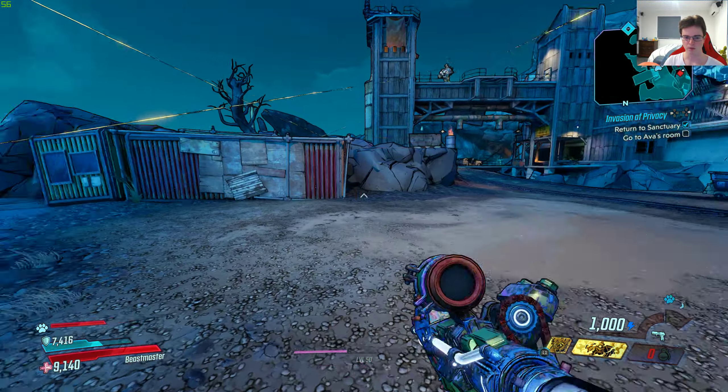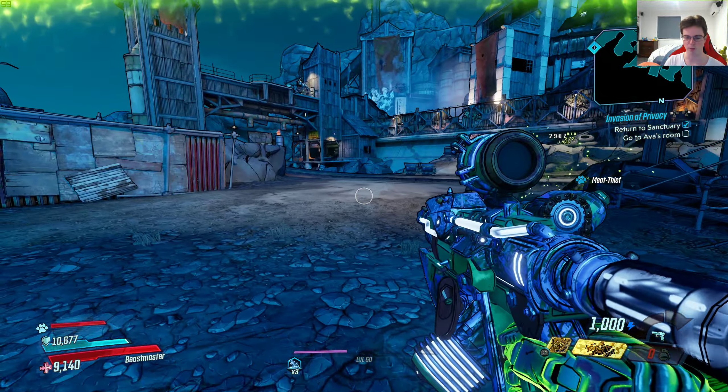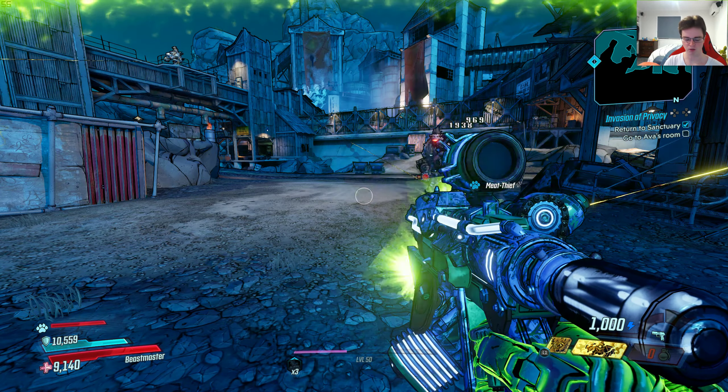Lombo grenades teleport to their destination and it's a Hyperion. I got this grenade from a boss called Chapra Chabrach — I think that's how you pronounce it. It's a crew challenge and it's from Athenas, on the other side of Athenas, really far away from where you spawn in.